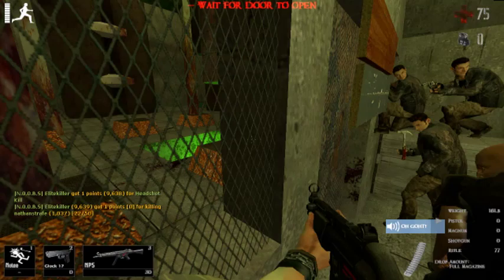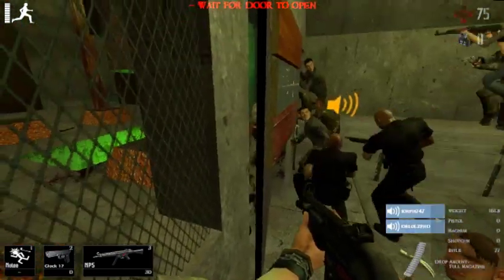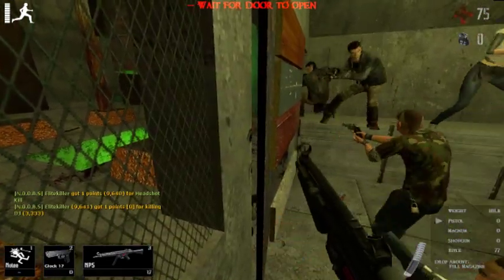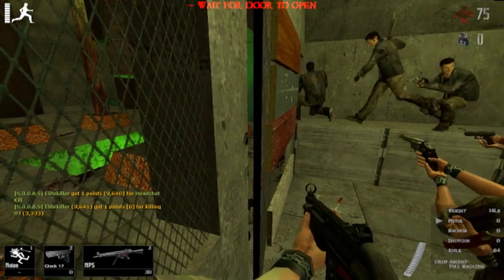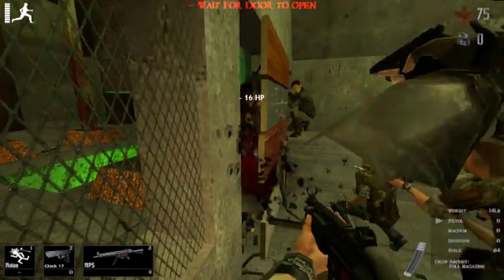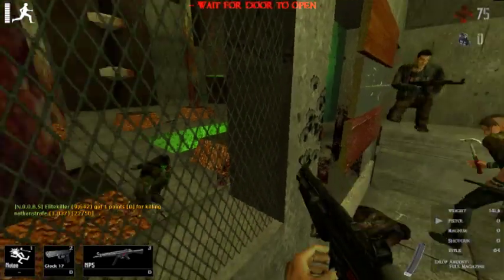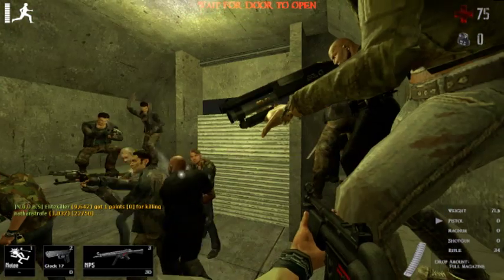You can actually shoot through these windows right here, so use that to your advantage and try to shoot the zombies as they come up to the door. The door is breakable, so make sure you have those barricade hammers positioned well enough so that if it does break, they still have to go through the barricade planks.